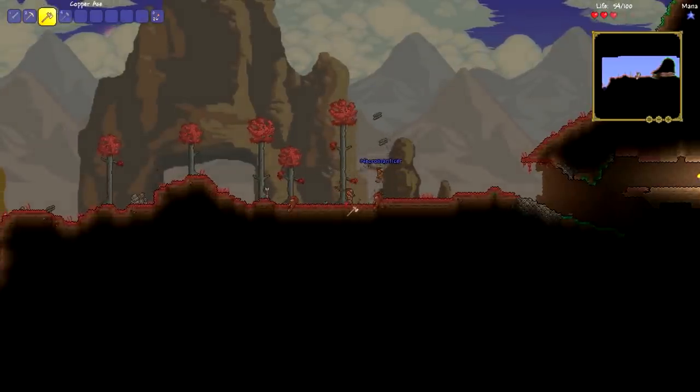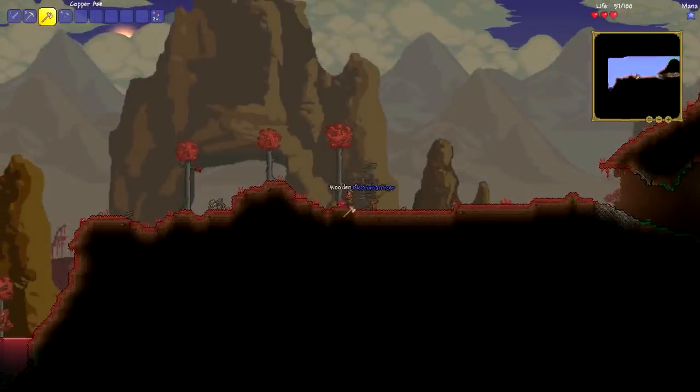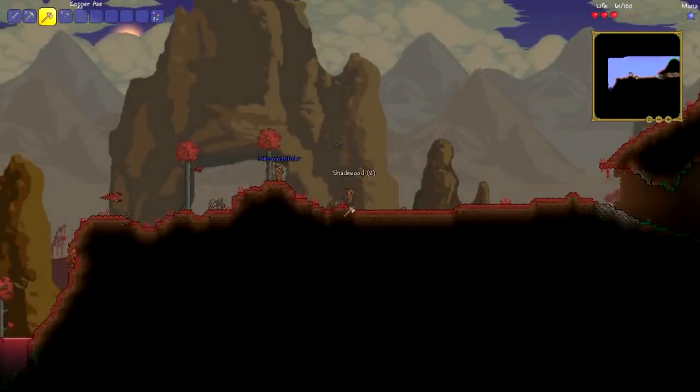Just keep chopping down trees. So now we need to chop down these trees. We want as much of this Shadewood as we can safely steal, because we're going to be able to make slightly better armor, and it actually looks kind of nice.